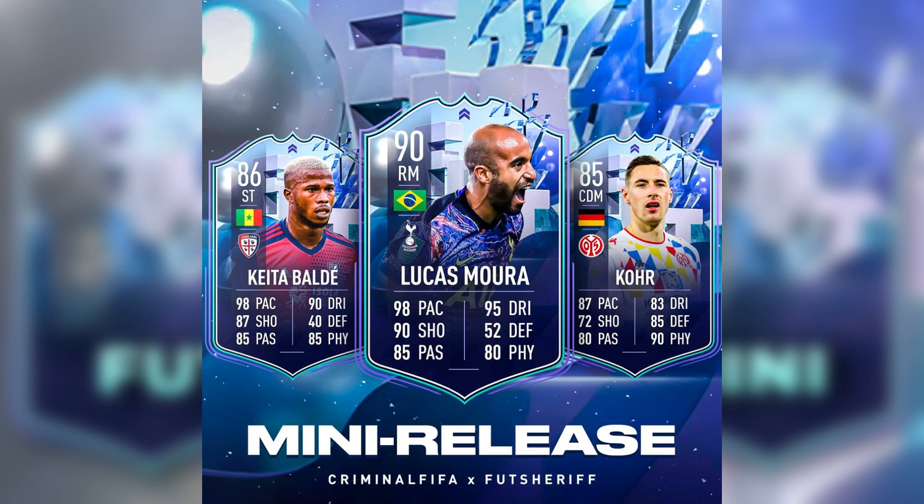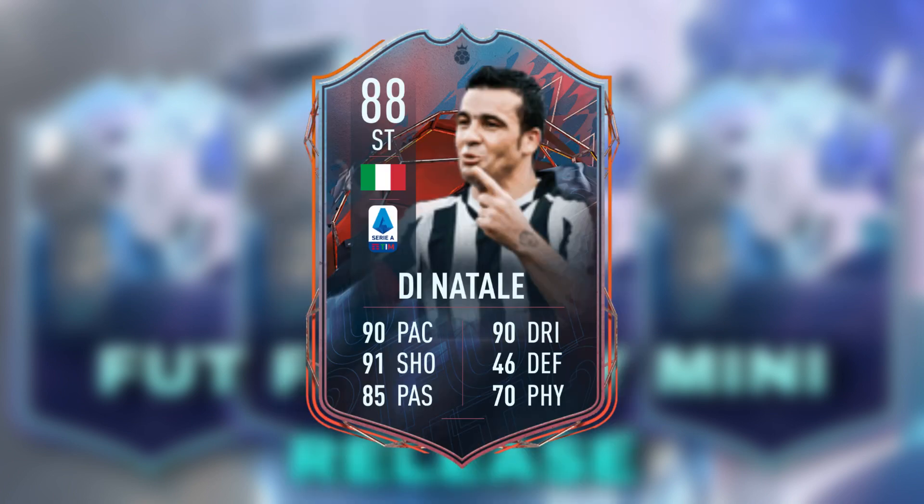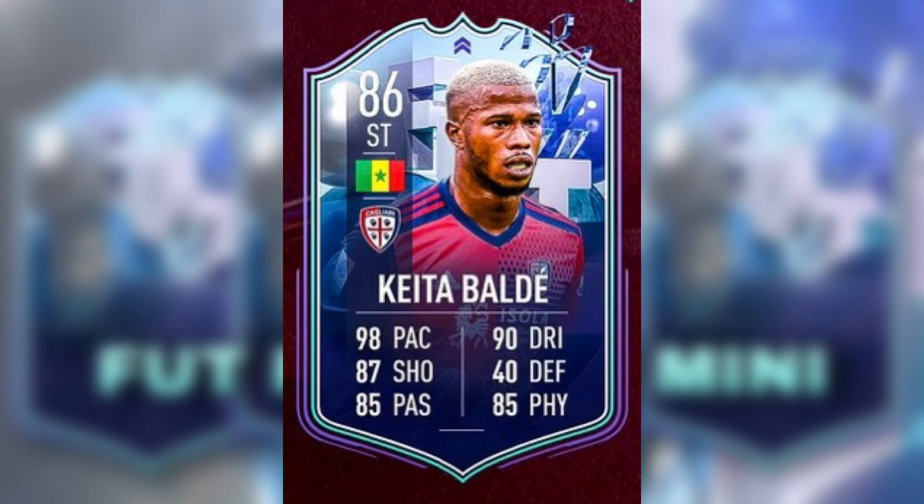Keita Balde, Lucas Mora, Core, and possibly Pedro are going to be in the mini release, most likely Sunday at 6 p.m. — we haven't seen a Saturday one in ages. Keita Balde's card looks pretty good but the links on him are very poor unfortunately. I think the only link people would use is Di Natale's hero card, so that partnership could be decent, but I don't think he'll be too expensive.